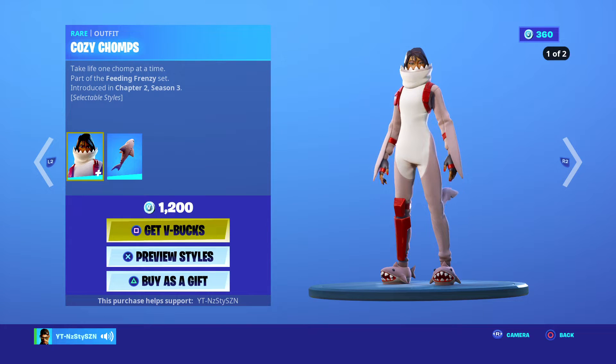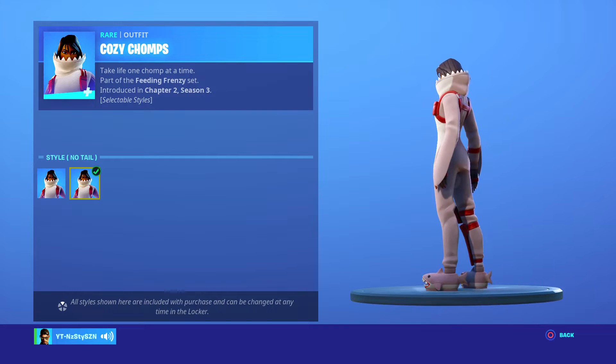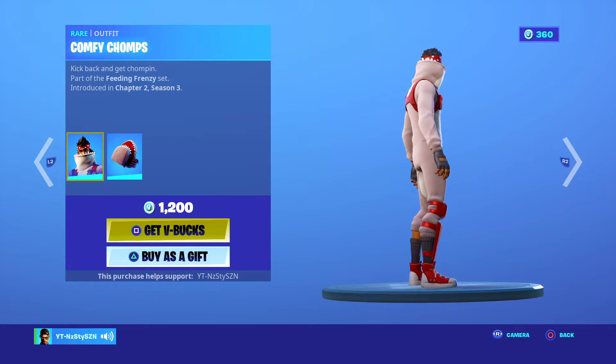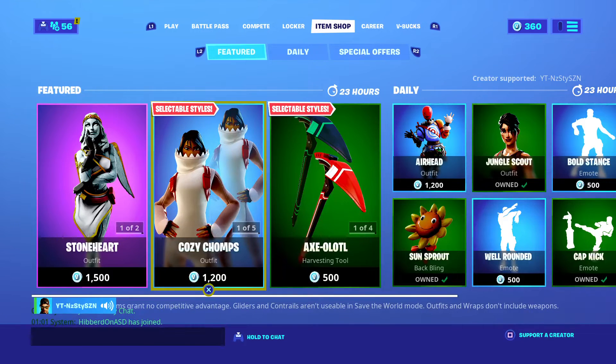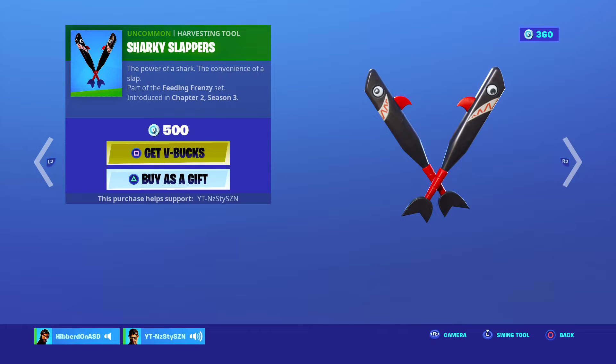We've got Cozy Chomps, 1200 V-Bucks, Chapter 2 Season 3 — those have selectable styles with or without the tail. The male counterpart is also 1200, Comfy Chomps. I don't like it. We've got the Sharky Slappers dual, 500 V-Bucks.